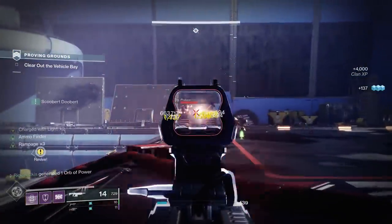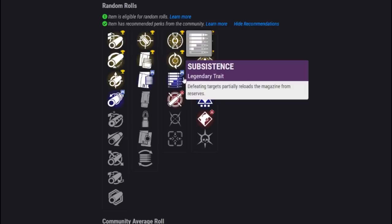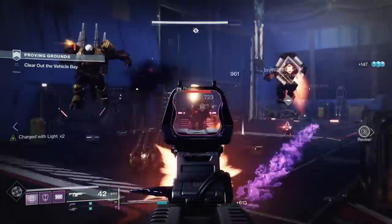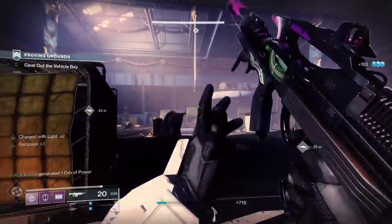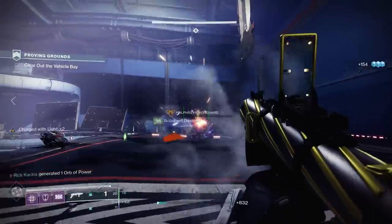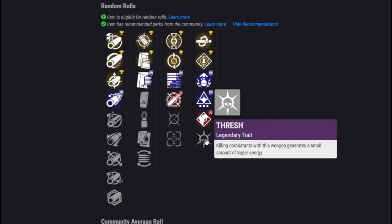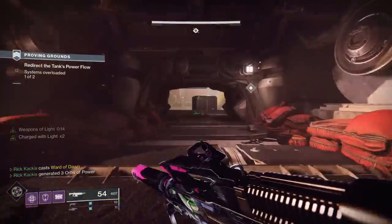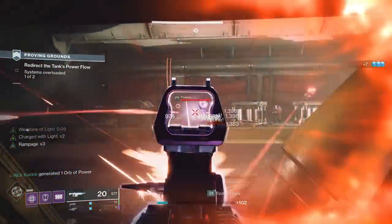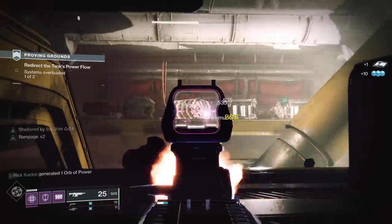For the Rampage path, you want to extend the magazine rather than reload quickly, so go with Appended Mag or Extended Mag. Feeding Frenzy is still decent with Rampage, but the better choice is Subsistence — you get kills, your damage stacks up, and ammo goes directly back into your magazine, potentially negating the need to reload at all. Additionally, because the Chroma Rush is so easy to use with such great stats, you could pair Feeding Frenzy or Subsistence with Wellspring to get more abilities back, or Thresh to gain more Super energy — great options if your build revolves around your Super or ability uptime.